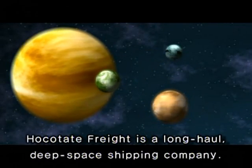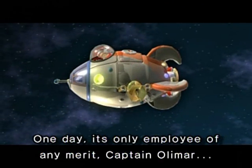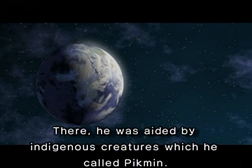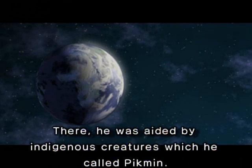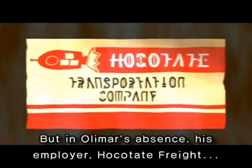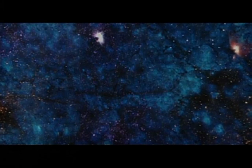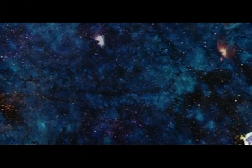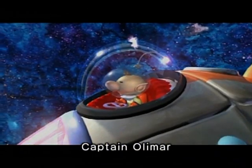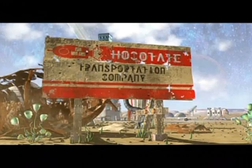Hocotate Freight is a long-haul deep space shipping company with a business card. One day, its only employee of any merit, Captain Olimar, crashed on an uncharted planet while on an interstellar vacation. There he was aided by indigenous creatures which he called Pikmin. In the end, Captain Olimar escaped by putting a ship back together, but in his absence, his employer Hocotate Freight ran into financial difficulties. And thus we resume to the present — this is Captain Olimar.